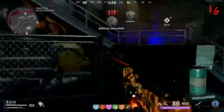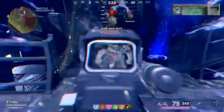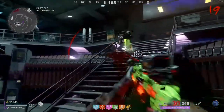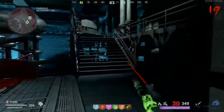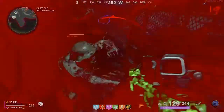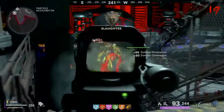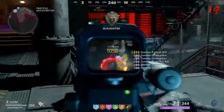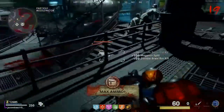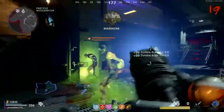Another thing I like is the equipment is really powerful — C4, Molotovs, things like that. Also the boss is pretty tough; the boss has a lot of health and actually has a decent shot of killing you. The wonder weapons are good — the Ray Gun, the D.I.E. Machine, and especially the electric upgrade. And also the pack-a-punch system is decent — you've got all the repacks and the triple pack-a-punch system. That's pretty much all the pros I have for this map, so let's get into the cons now.